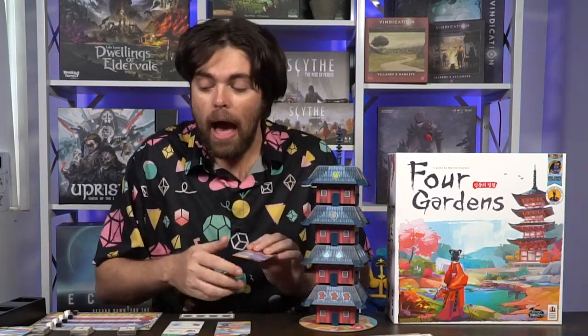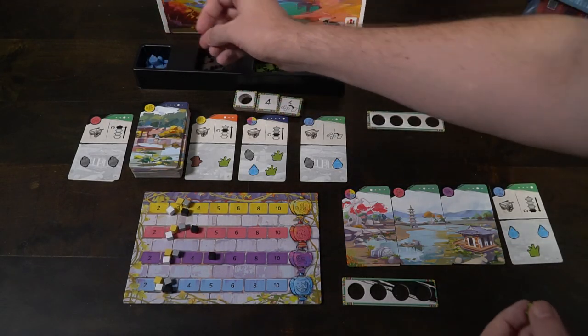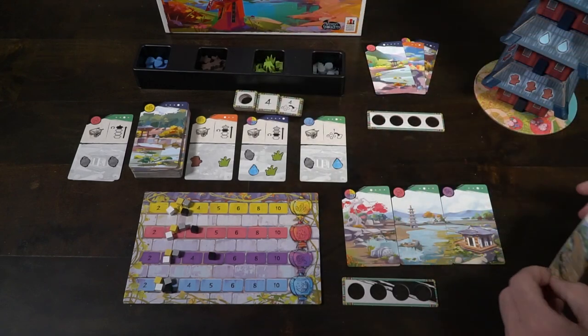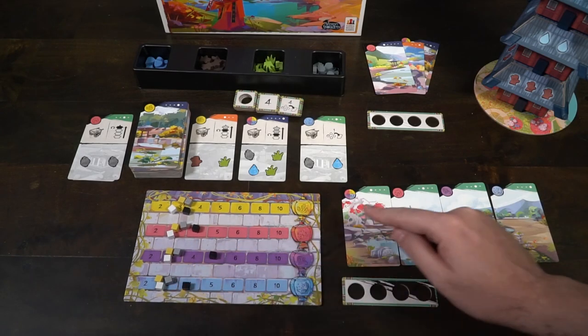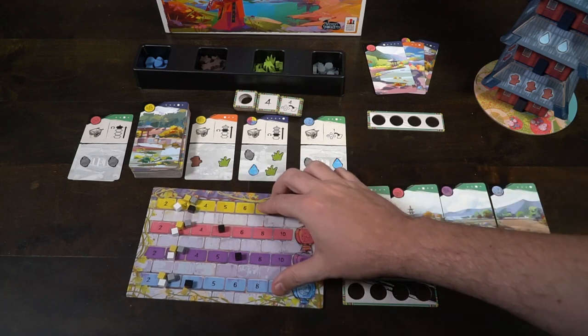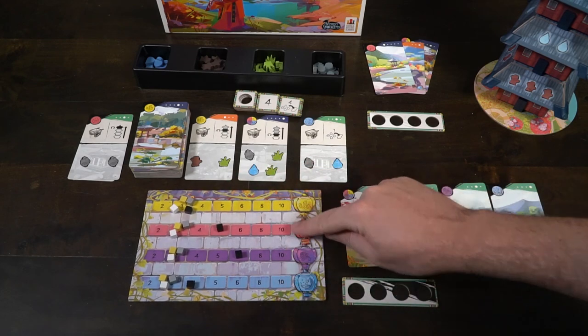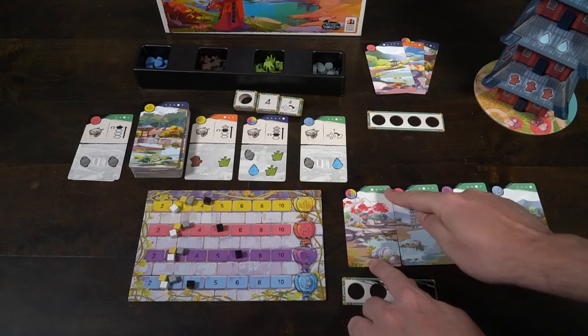So if they're both purple, flipping one scores you purple, and then flipping another scores you purple again plus an additional purple for the existing one on the field — and that applies for every color. Additionally, when you complete an entire panorama — for example, the orange one with three different pieces — you get a bonus tile. You can get one that gives you additional resource slots, one that gives you additional victory points at the end of the game, or one you activate immediately to get four resources of your choice.